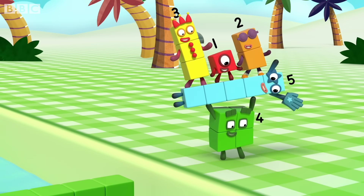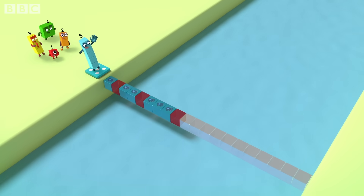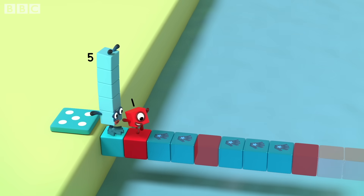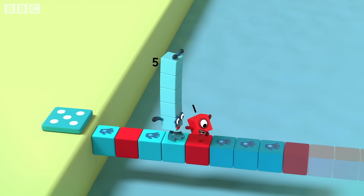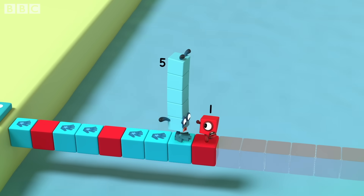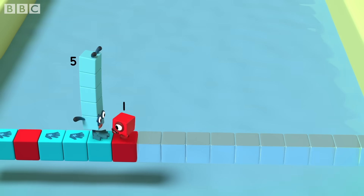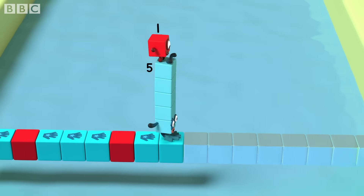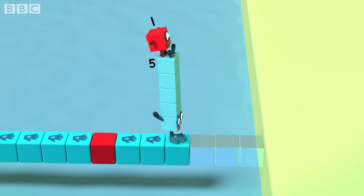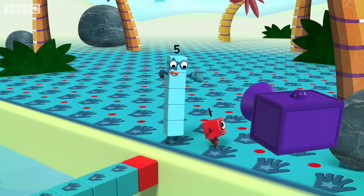Squares! Handprints! I love it! Hand. Red! Hand, hand. Red! Hand, hand, hand. Red! Stop! One hand, two hands, three hands. Got it. Next comes four hands. Hand, hand, hand, hand. And then a red. One more hand each time, then red. Pattern unlocked.